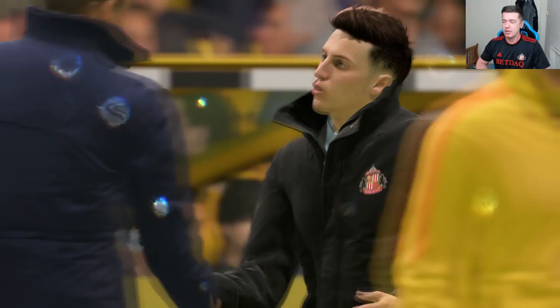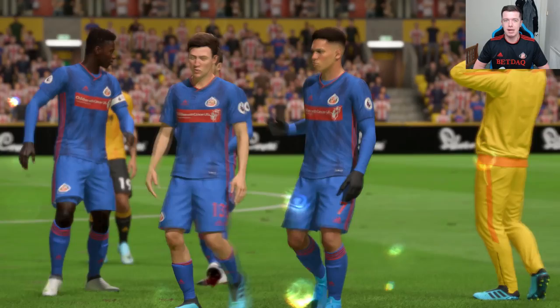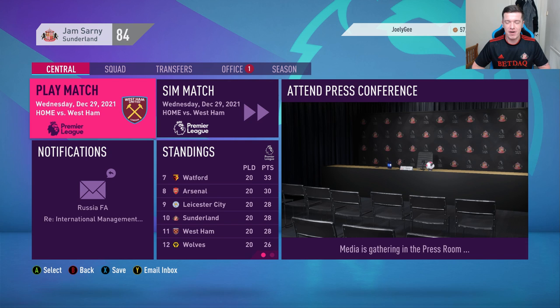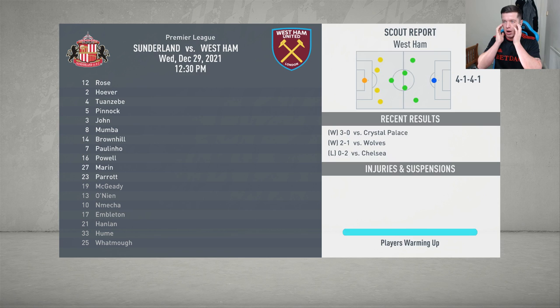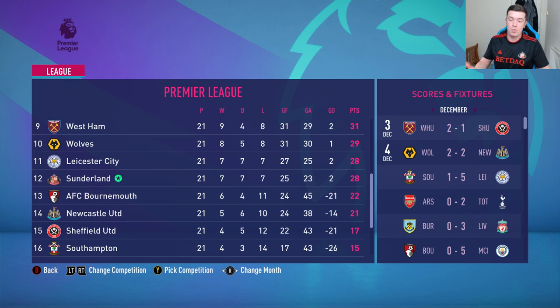The final whistle goes — it's 2-0! We've managed to get three points at the Molineux. Two really good performances against Leicester and Wolves — defending brilliantly and not allowing them anything. That victory sees us sit in 10th place. Now we simulate the final game against West Ham — and we lose 2-0 of course. Sakai the left back getting a brace for West Ham. That defeat drops us to 12th, but we're still six points ahead of Bournemouth in the bottom half, so we're still doing really well.